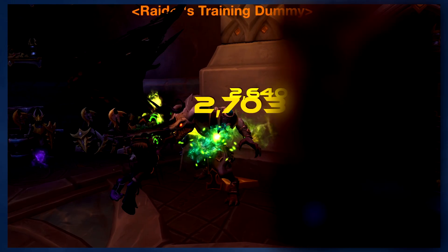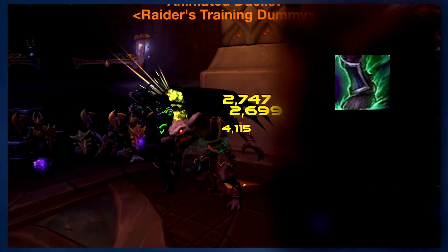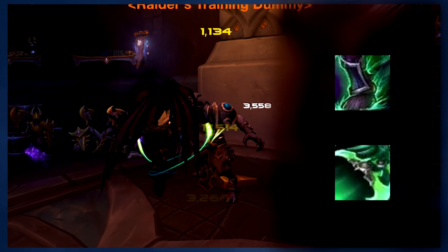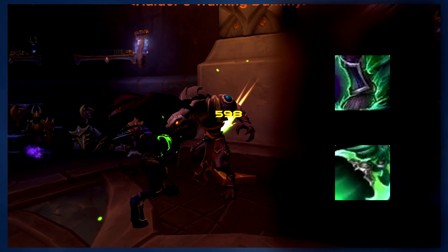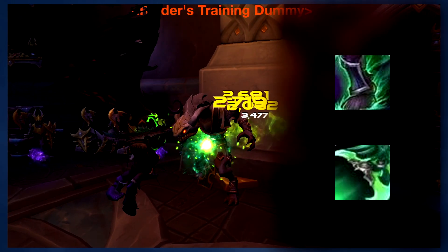The last two abilities that I want to mention are Fel Rush and Throw Glaive. Neither of these abilities will generate fury or spend it, but they will deal damage and they're there for you when you have nothing else to do.